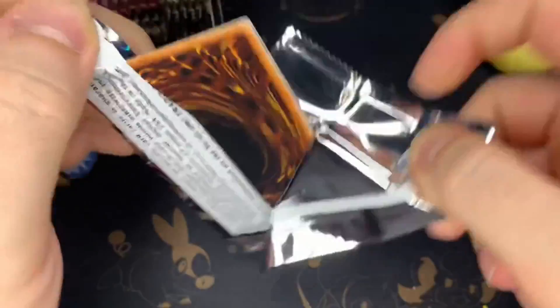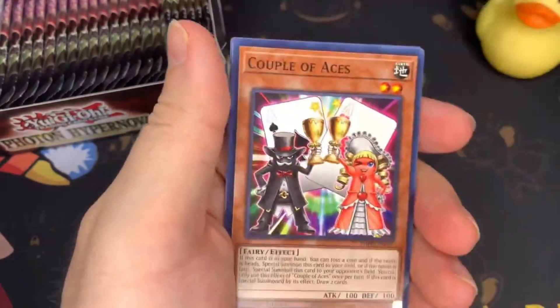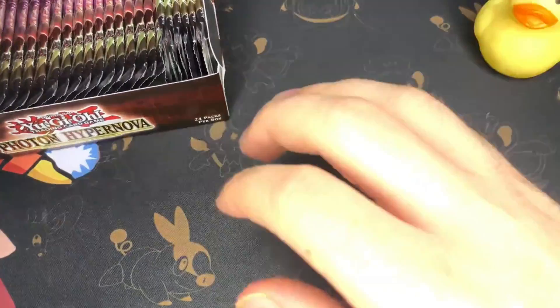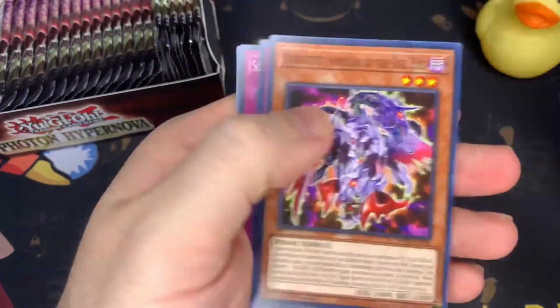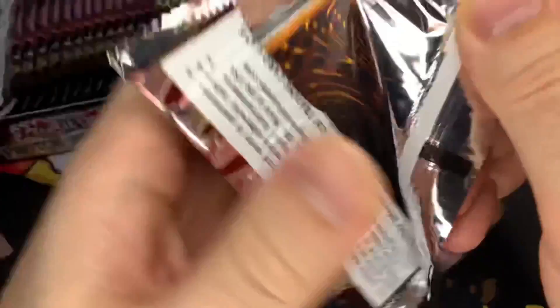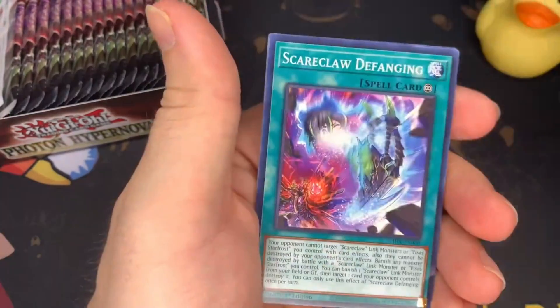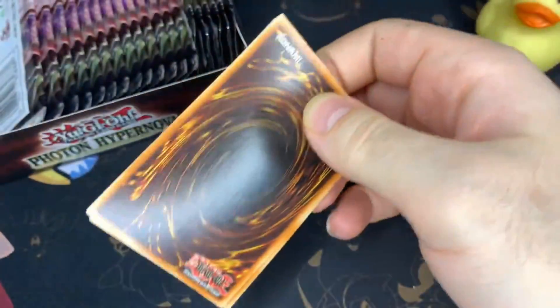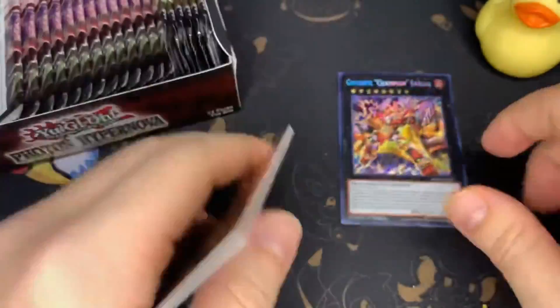Queen Butterfly. Still on the hunt for that second starlight for this set — haven't really gotten anything too crazy so far. We got a Pressure Planet, could have been the best pull besides that starlight, so besides that we haven't really pulled much of anything. Maybe we can get a couple tactics for this video, or maybe we get starlight — who knows. Gigantic Champion, nice, very nice.